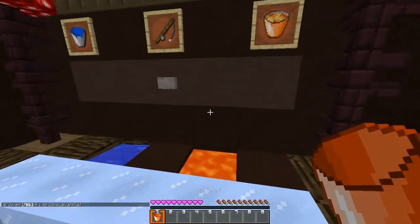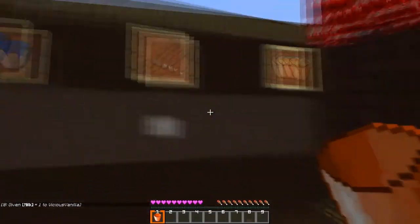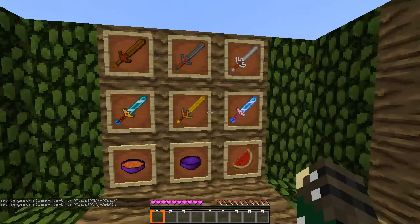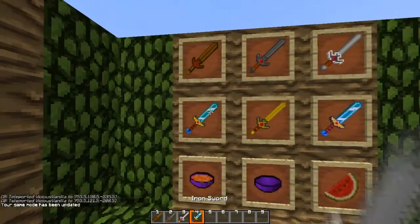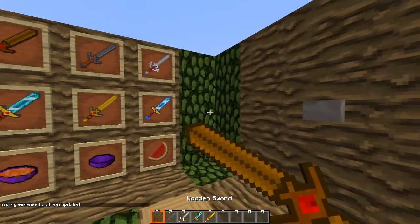That's the bucket — looks really nice, I like the orange. I might make the water bucket orange too. Let's go into the sort of potions. We've got wood, stone, iron, diamond, gold, and enchanted — let me show them real quick.